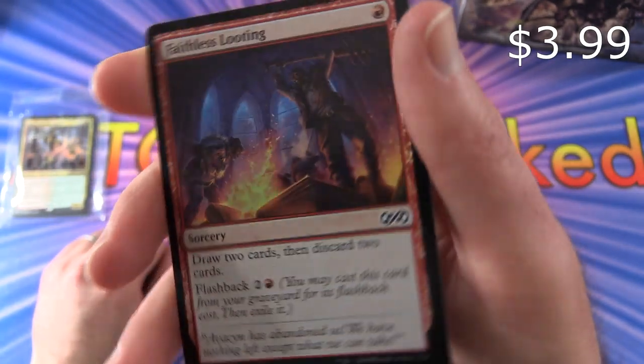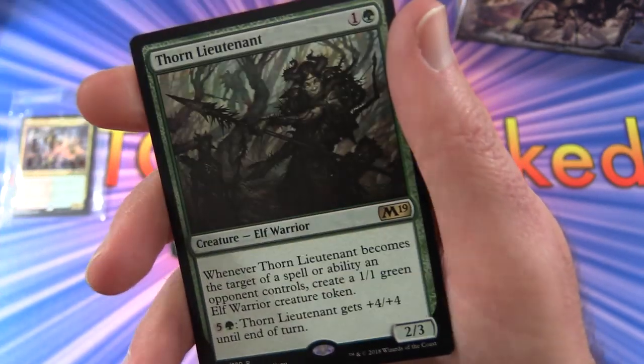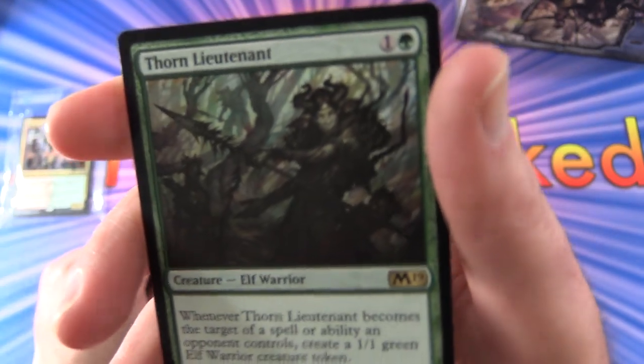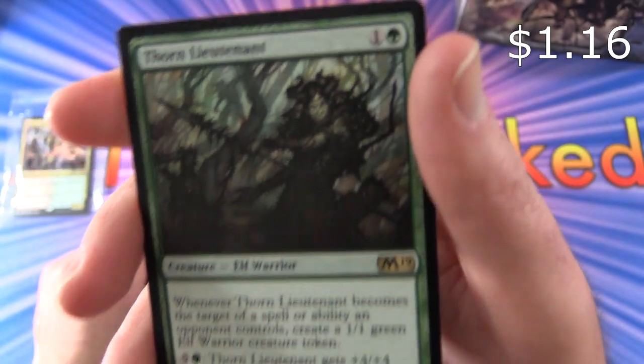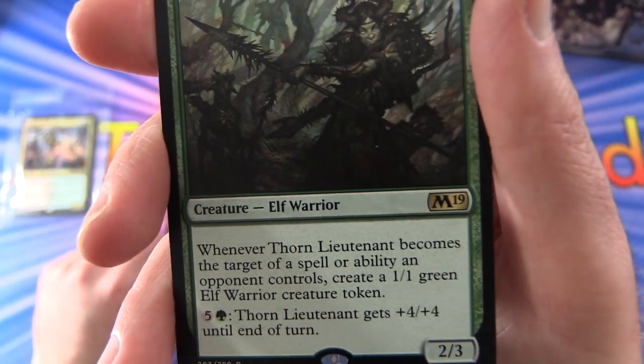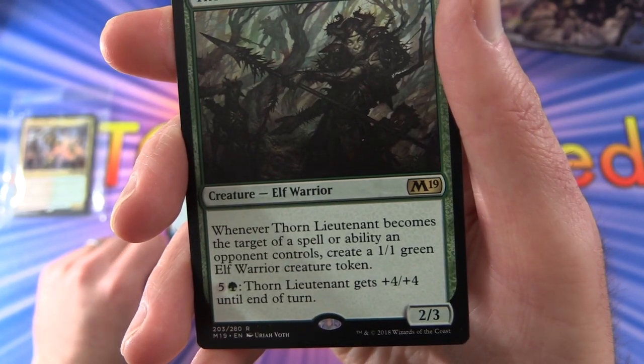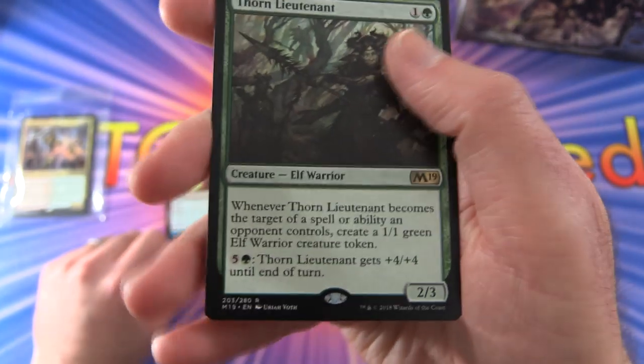Second foil is Faithless Looting - that's pretty cool. And the rare is Thorn Lieutenant - creature Elf Warrior, 2/3 for 2 mana. Whenever Thorn Lieutenant becomes the target of a spell an opponent controls, create a 1/1 green Elf Warrior creature token. And for 5 and green, it gets +4/+4 until end of turn.